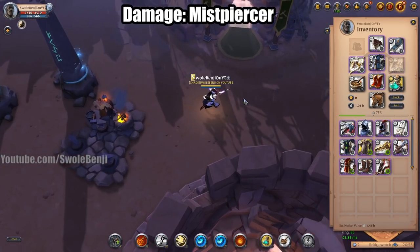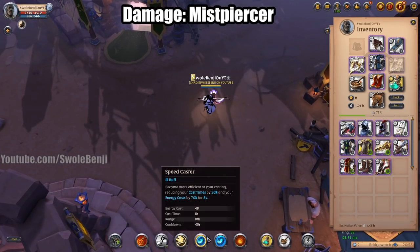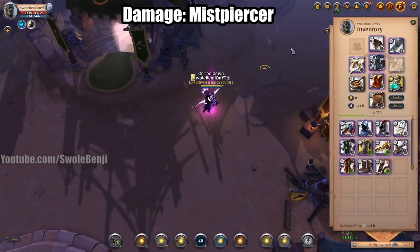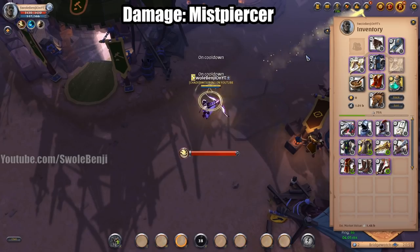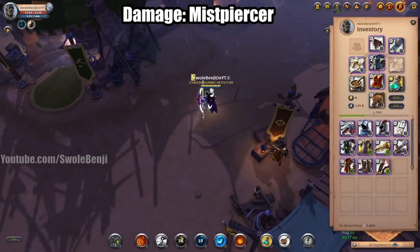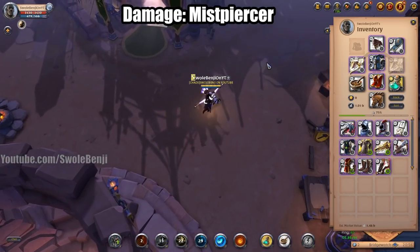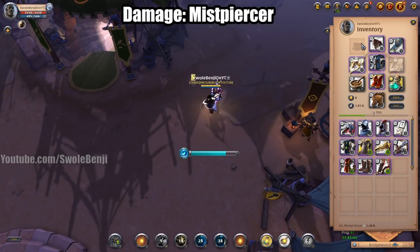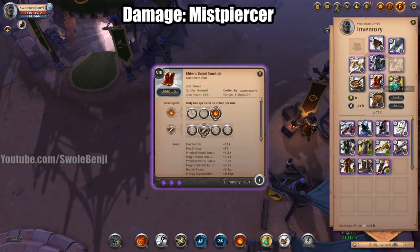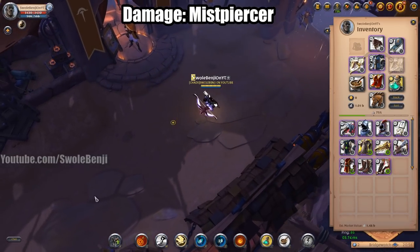Next up the Mist Piercer build. You're going to activate your Scholar Robe and spam out your E spells — with Scholar Robe you can shoot these so fast and they deal tons of damage. It's so much better than Wailing Bow and you can shoot them so fast. You have a way to escape and do ranged, then use your Assassin Hood to get your cooldowns back. Also activate Royal Sandals for more damage or escape.